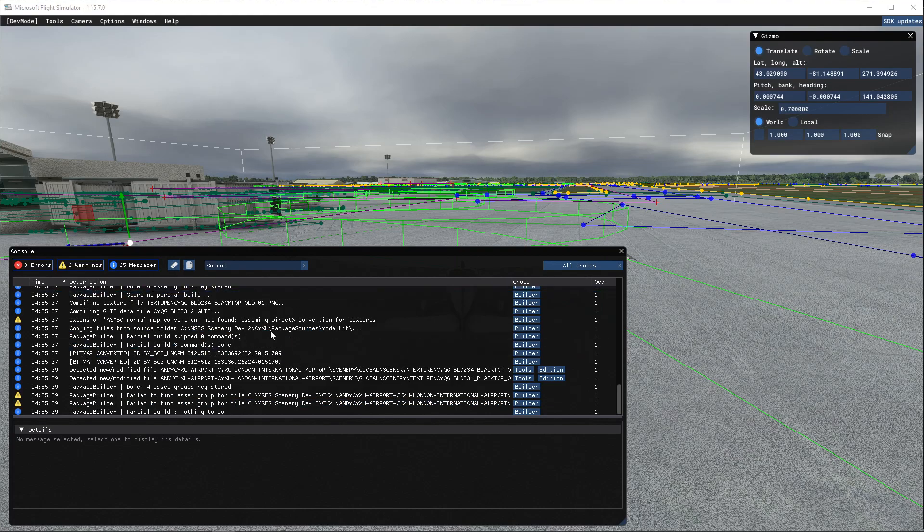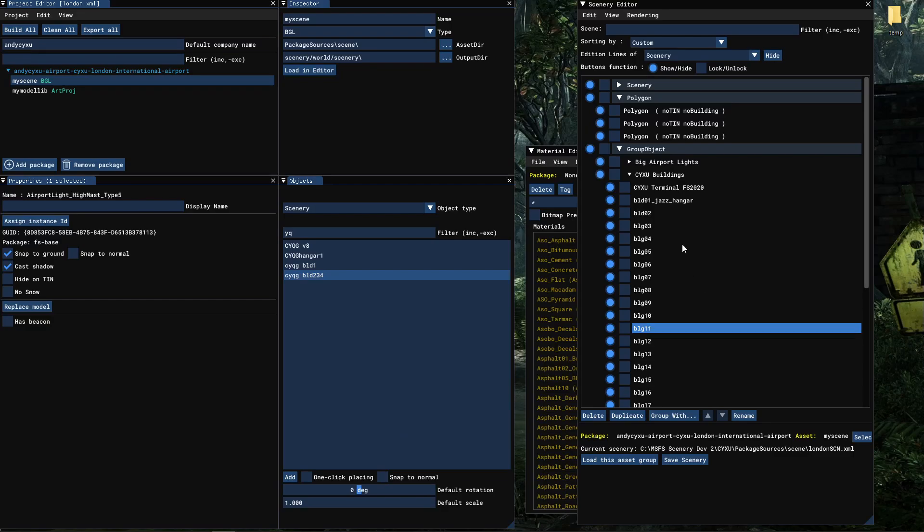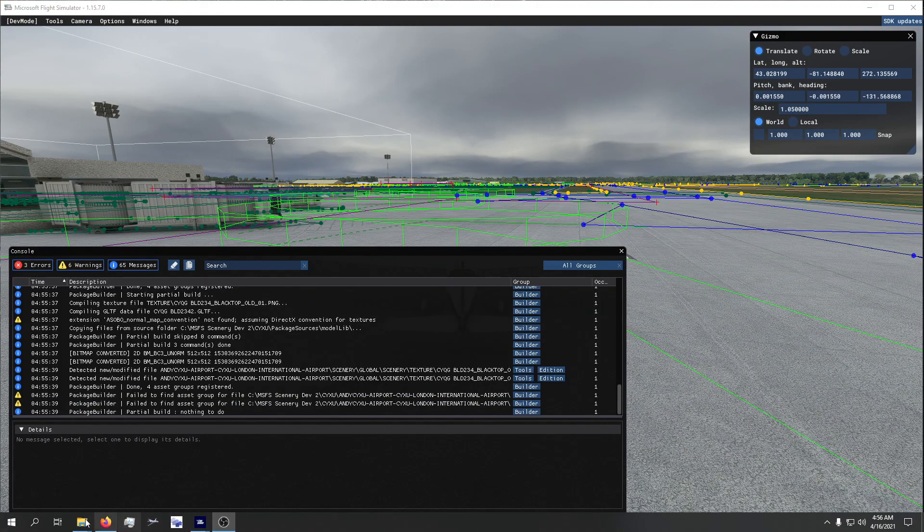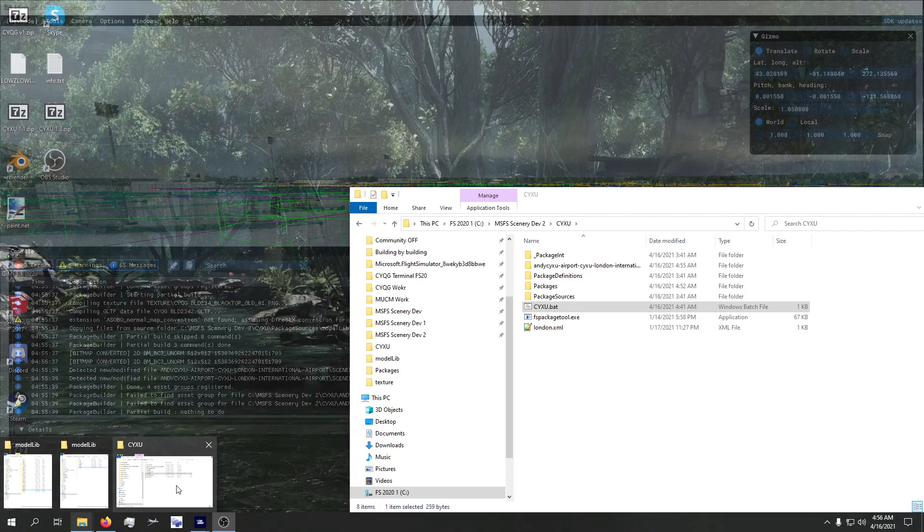So we've done that, and now what you would do is go to Build All and it will all get built. Now the problem that will happen is that all these custom buildings here are going to show as unknown. It's a major pain — you might have to turn off the simulator, reboot everything, sometimes change directories. It's just stupid. Asobo screwed something up again, and hopefully they fix it.